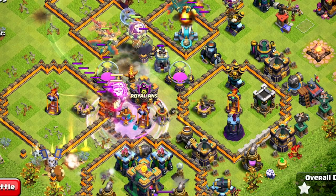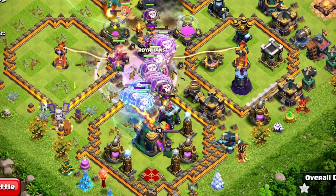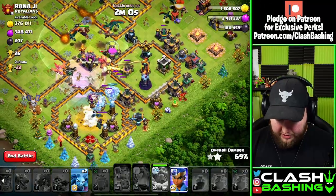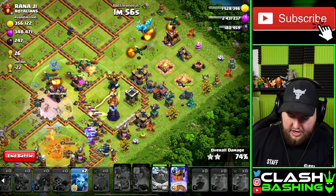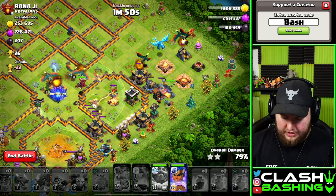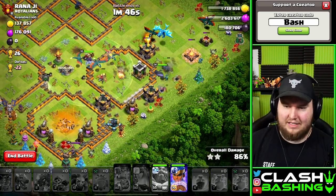Rage, rage, rage, clone — and with four clones you can actually clone your way all the way over to the Town Hall. We would normally have missed that Town Hall, but since we did it this way, we were able to clone and get all the way there. We'll bring our Royal Champion in to help out with the single. We didn't get the crazy value like we did on some of those other bases, but we're still going to get rewarded with a nice three star.